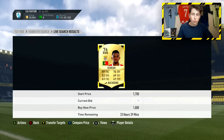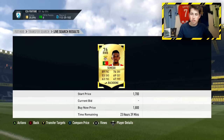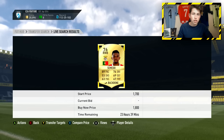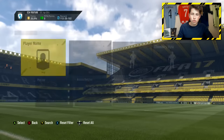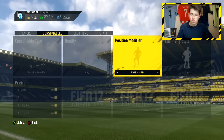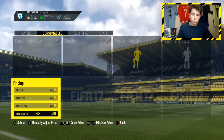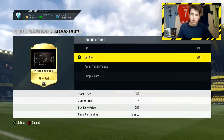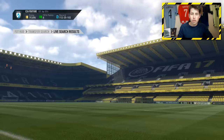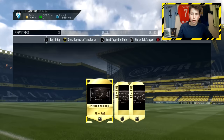If the card is going for 1.5k and in right wing back it's going for 1.8k, you don't really want to go with someone like that. But if it's someone like Semedo where he's a lot cheaper in right back than right wing back, he's definitely a good player to do it with. All you now want to do is go over to Consumables, then Position Modifier, then right back to right wing back — or left back to left wing back depending on which player you're doing this with. You can get them on buy now for 200 coins or put bids on them and get them for 150 coins.